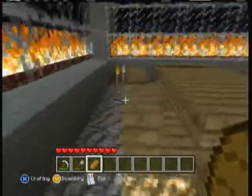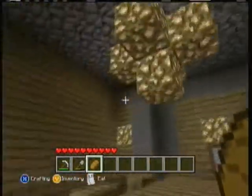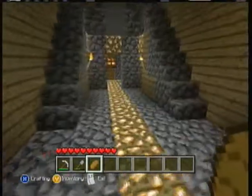And now here we have the dining room. Hollow stone chandelier. Door leaves out there. Nothing special.